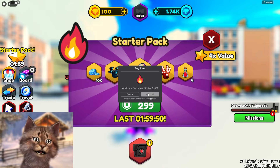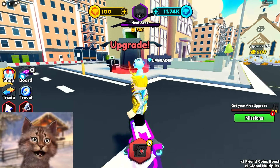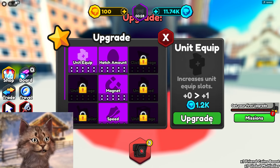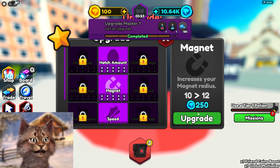We will buy everything. We'll get the starter pack. Maybe it's good. I got the starter pack. Upgrade. Units equipped. Magnet speed — okay, I'm gonna get this. Equipped. And then let's get more magnets equipped.